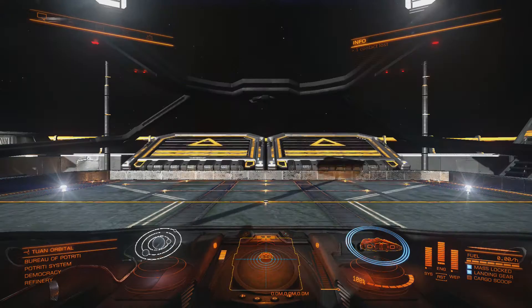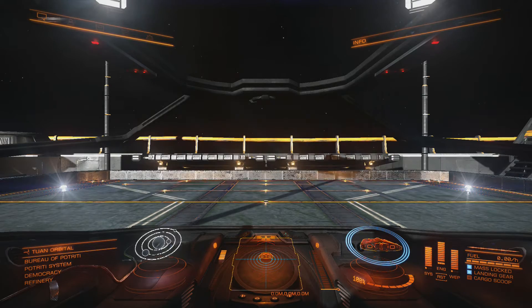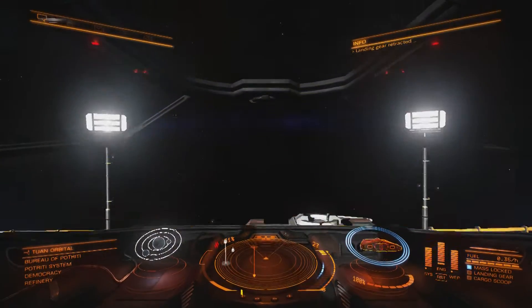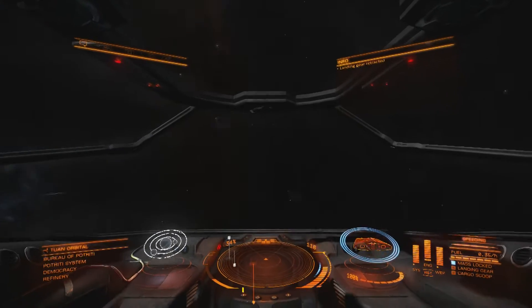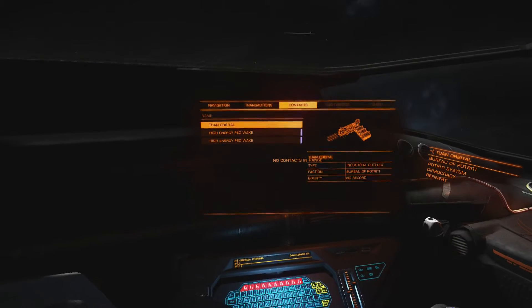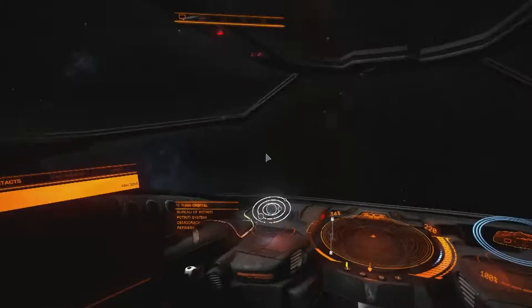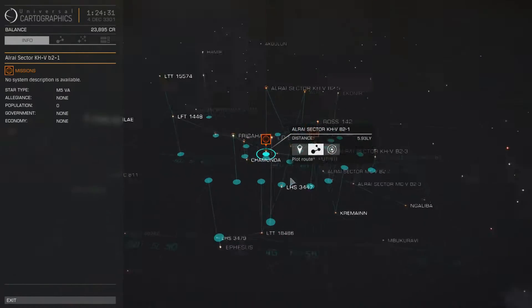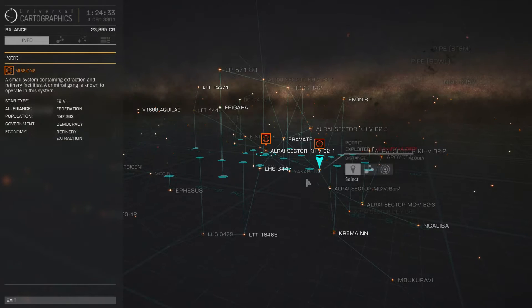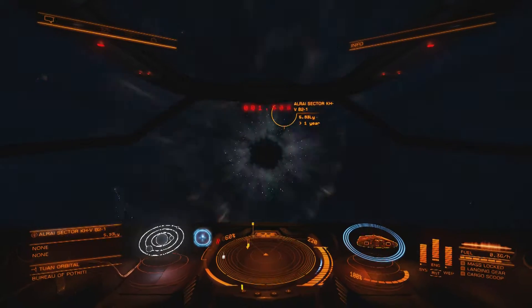Let's go ahead and launch. Let's see if I can remember everything I need to do. Let's go over here to our transactions and see where we got to go. So we need to go to the galaxy map. Alright, so we're over here at Porti and we need to head to the Alarai Sector. Let's go ahead and go there. Engage!